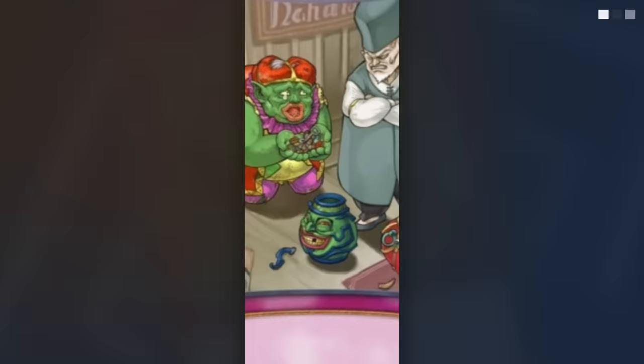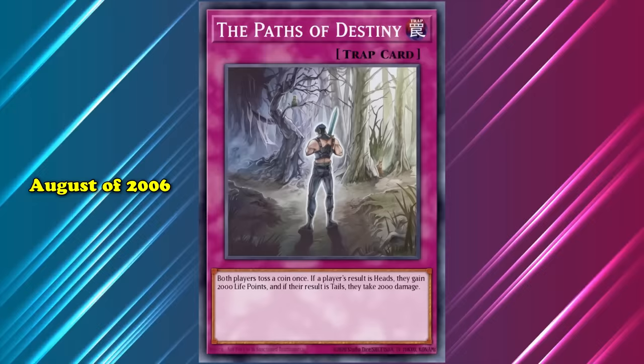The best ones can be activated from the hand to circumvent this downside. The worst ones are on this list. We're kicking off this list with the card, The Paths of Destiny. This trap card debuted in the TCG in August of 2006's set, Power of the Duelist, and is a cornerstone card of Warrior Dgreffer's saga of card lore.